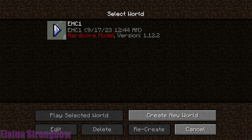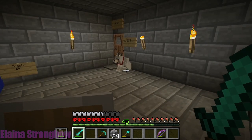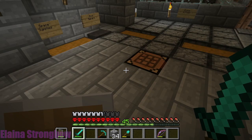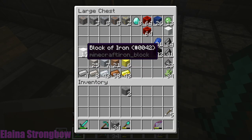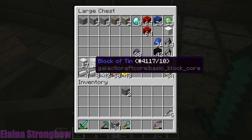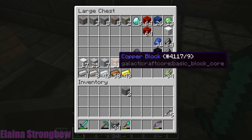This is my hardcore mode world — I've had it up for a bit, and this is probably the farthest I've gotten in hardcore mode. There's a bunch of stuff you need to start up to actually do this. There are different types of materials you need to get. The mod adds new blocks and ores: you still have iron and gold, but it also adds tin, aluminum, and copper. There are additional ones on other planets, but these are the base ones in the overworld.